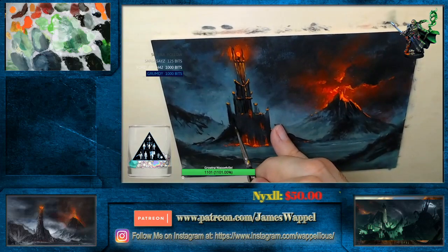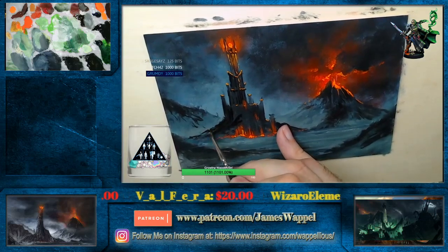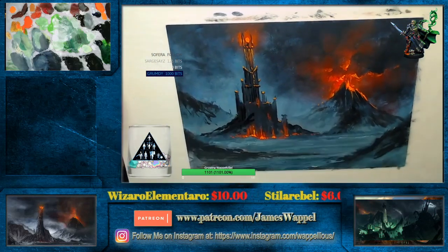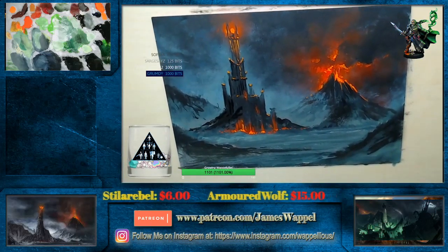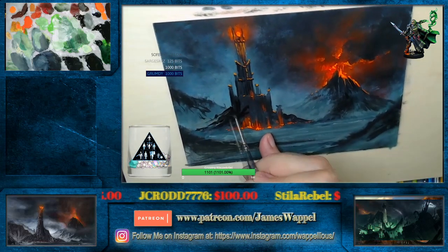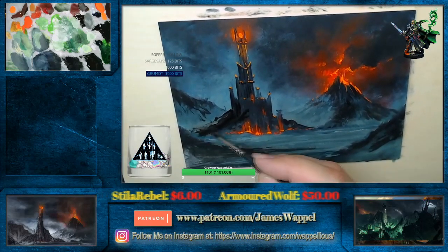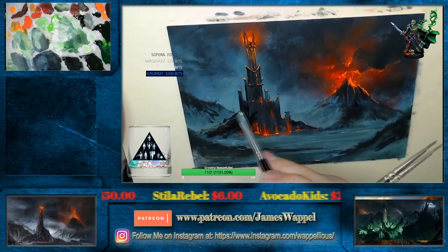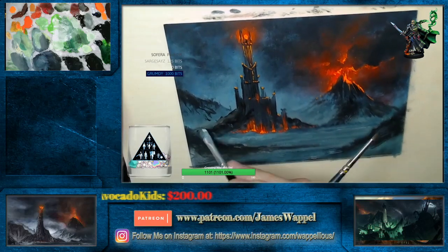And we'll do the same here too. And then we're also going to get some more of our mountain — that needs to go higher. So that gets higher. See, we have to be willing to make changes, don't we? I'll just use this — oh, that's a nice little blending brush right there. Much better.